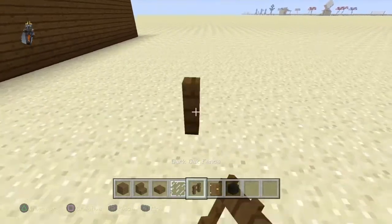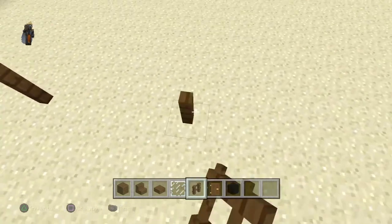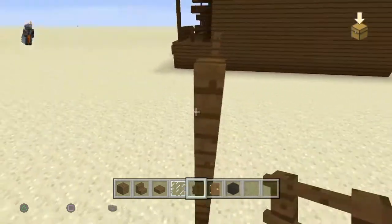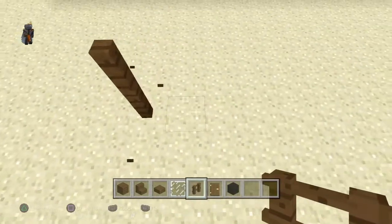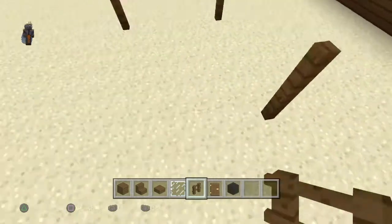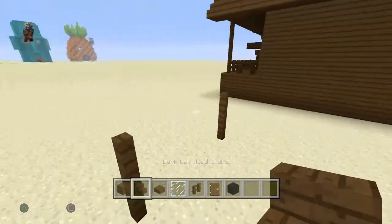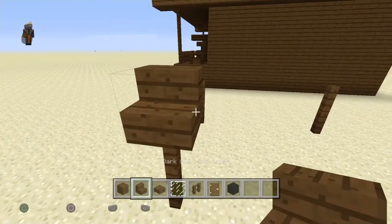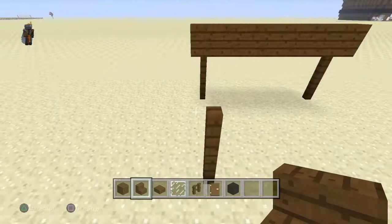Now you want to build a little shed right beside this house. You want to have three spaces in between the house and the shed, and then four spaces in between the shed posts. Then you just want to stack stairs on top of both of these.